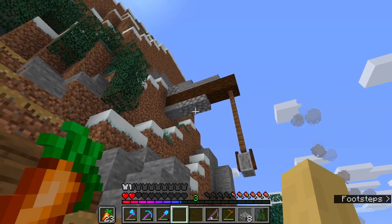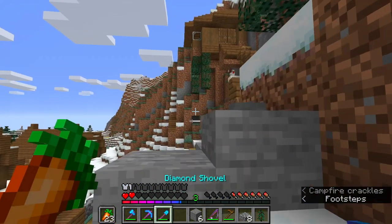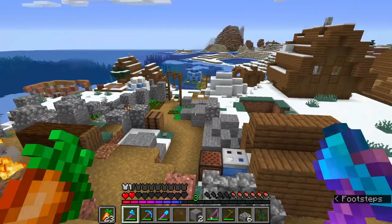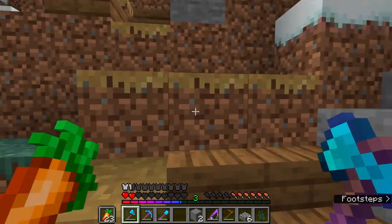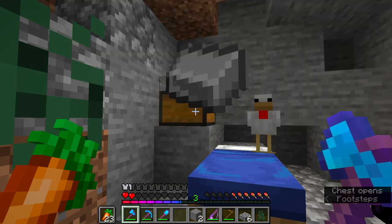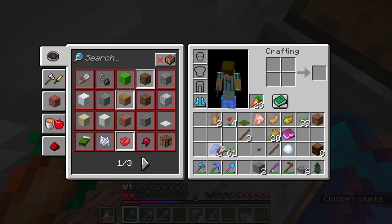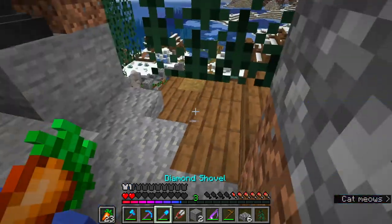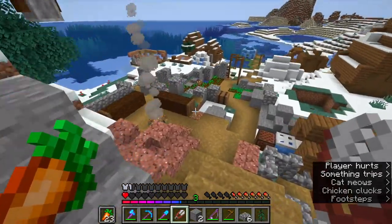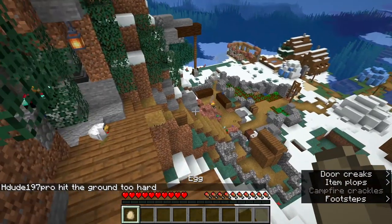Alright guys — I've just realized something, one second. We need to get some leaves, but the only way to get leaves is with shears. I just barely have enough iron — holy moly, just enough iron. I didn't even know I had iron in there, but it doesn't matter. Wait — all my stuff despawns.